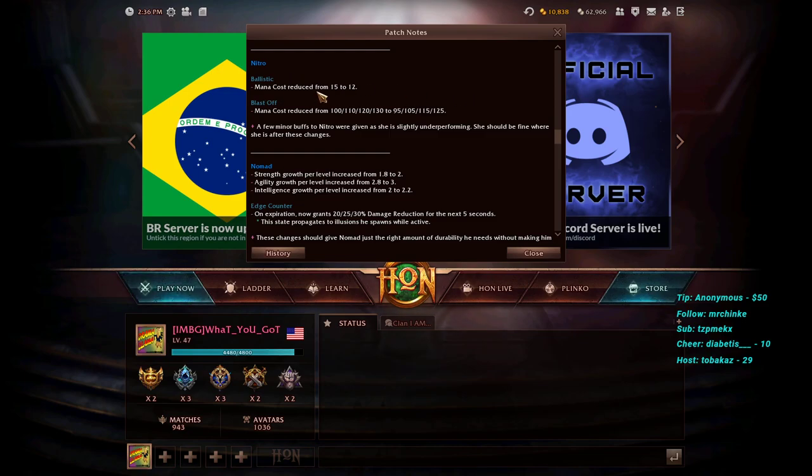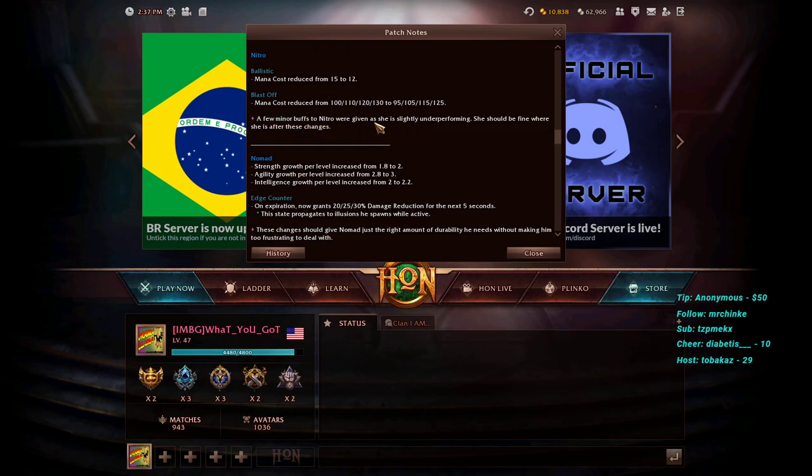Nitro's Ballistic mana cost is reduced from 15 to 12, and Blast Off mana cost is reduced by 5 at each level. While these appear to be small number changes, the 3-mana reduction per Ballistic cast will accumulate over an extended laning phase, giving her more orb-walking casts per mana pool and further strengthening her laning dominance. The patch notes confirm Nitro was slightly underperforming and should be fine after these minor buffs.